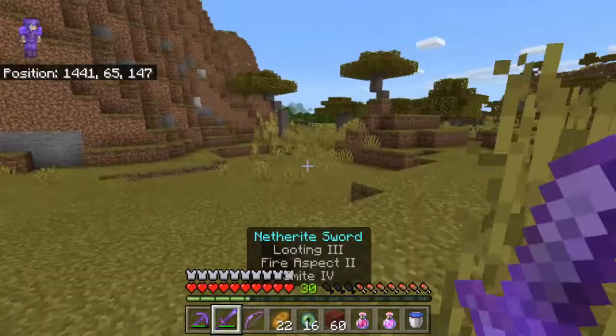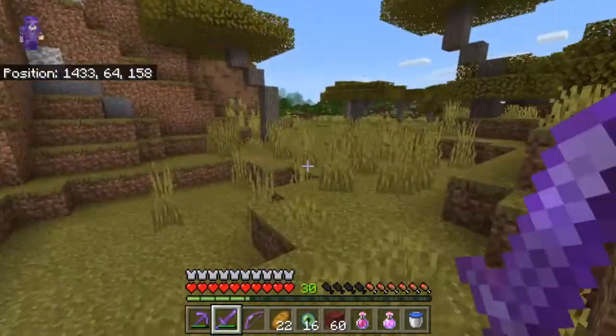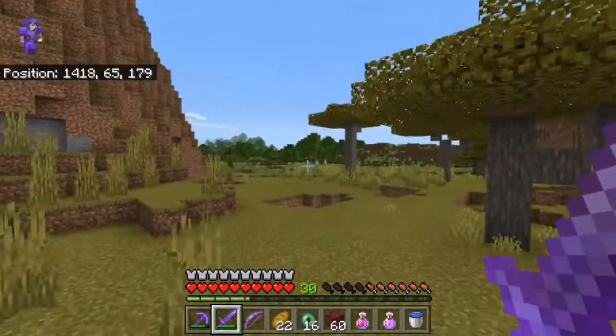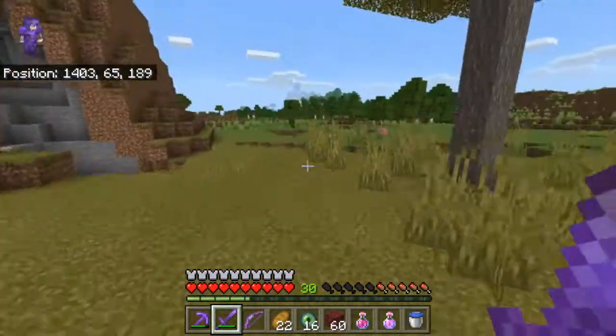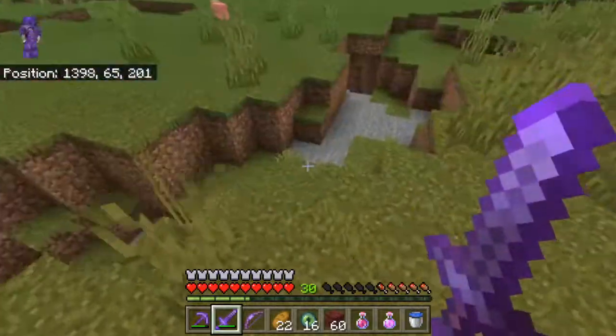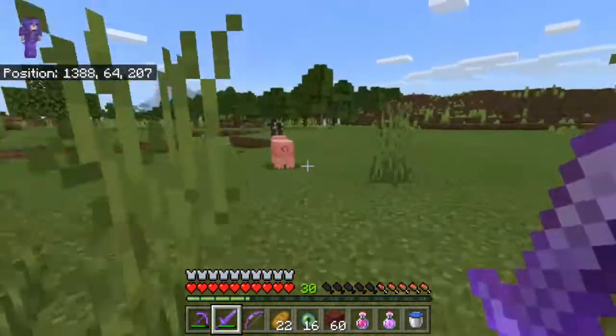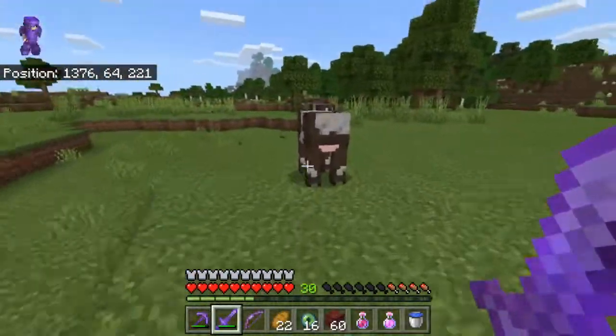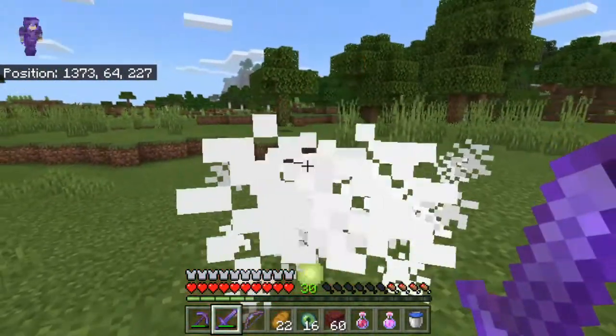We just got to head off and find a fortress. Probably should have grabbed some more stuff to get some hay and whatnot. But that should just take damage. That appears to be a cave. Okay, at least I made the jump. Let me just murder some pigs and cows so that I've got more food, especially with the fire aspect.